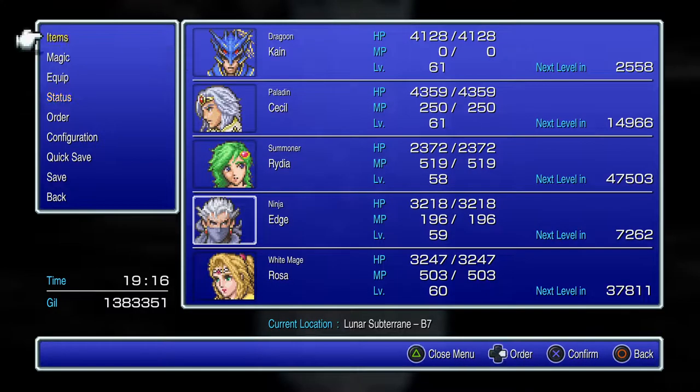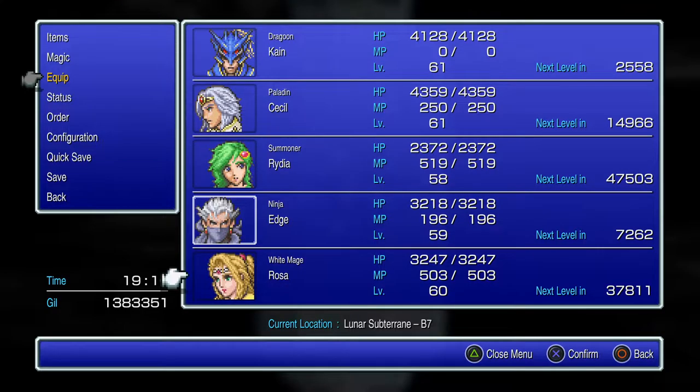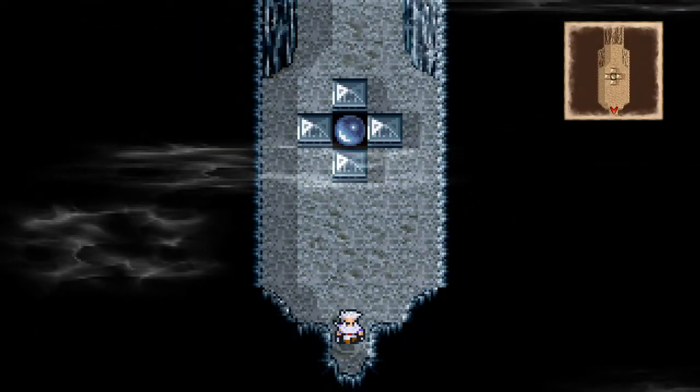They're not going to evade as much so they need more defense. I put the Minerva Bustier on Rosa because that's going to raise her strength and her agility, which will give her 11 attack multipliers — three more than she would get without the Minerva Bustier. I'm going to use that setup for these boss battles.